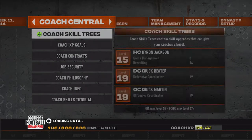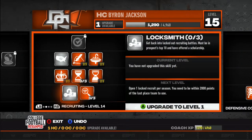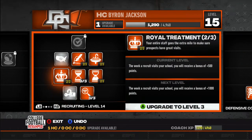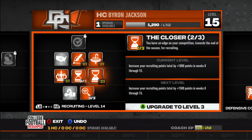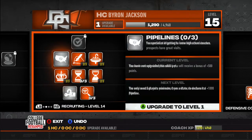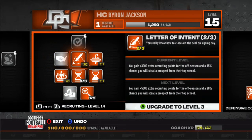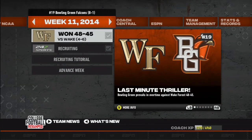Boy oh boy, did we make that very interesting — that game probably shouldn't have been that close. If we don't turn the ball over four times — four turnovers to one, so there's three possessions where we didn't have a chance to do anything. A couple of those positions we turned it over on our side of the field. One was a pick-six — not very good, not very good. But we get the dub! It was a last-minute thriller. Bowling Green prevails in overtime against Wake Forest 48 to 45.